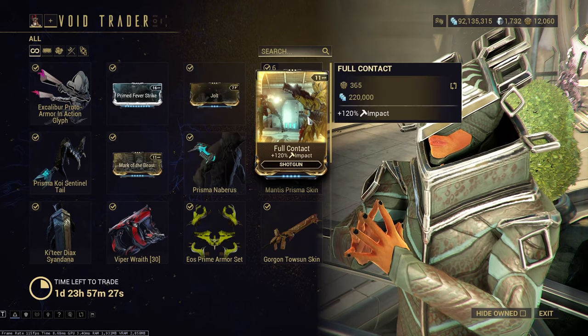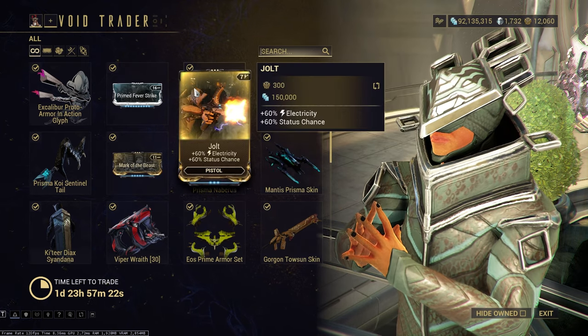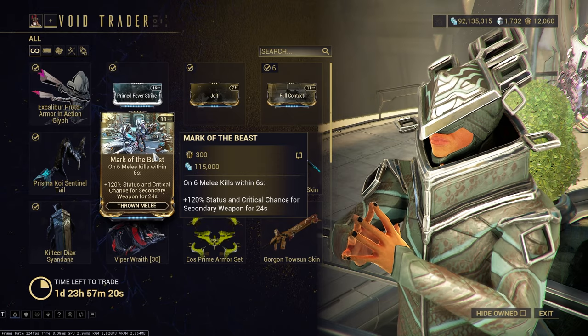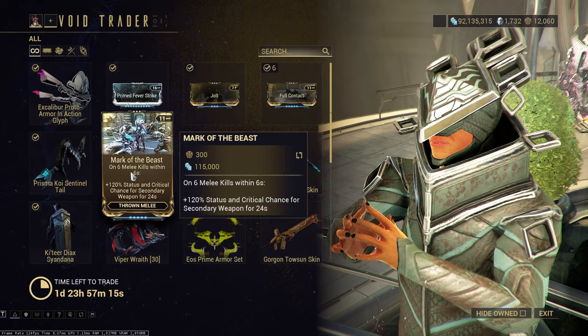Full Contact - impact mod for shotguns. Even if you don't plan on using it, I'd just pick it up to have it, unless you already have it of course. Jolt - that's a must-have pickup, 60-60, too good.